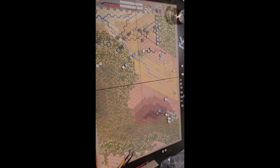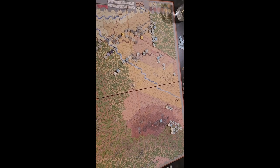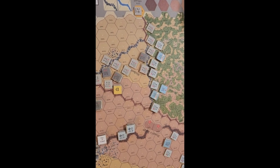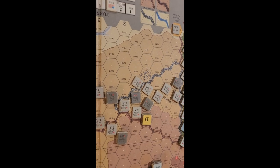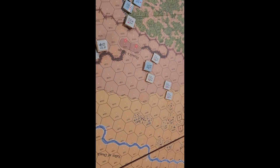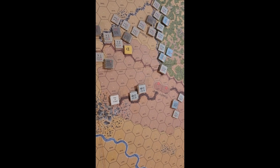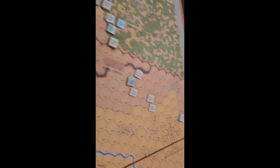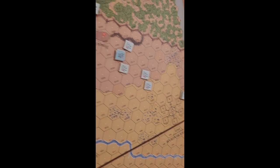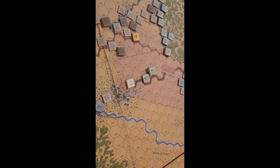Giving a different view standing up since the board now has action all over it. This is after the Union movement phase — Confederate defensive fire and offensive fire haven't happened yet. The Union is trying to shore up the woods in a desperate last stand to push back the 4th and 5th Texas. The 99th Pennsylvania is coming up behind Houck's Ridge, and the cannons have pulled back about 40 yards to buy more time.